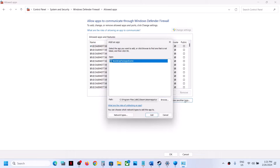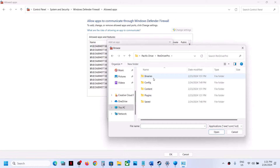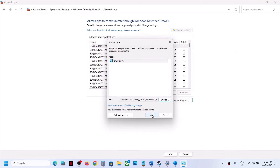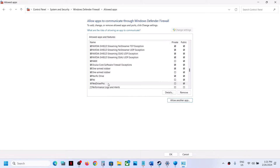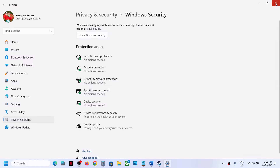Once added, click on Allow Another App again, click on Browse, open the Pacific Drive Pro folder, then Binaries, Win64. Select the exe file, click on open, then click on add. Once the game is added, click on OK at the bottom. Now launch the game and then check.